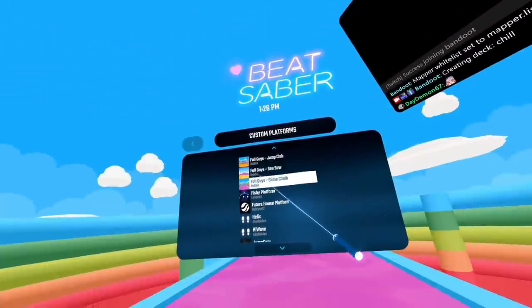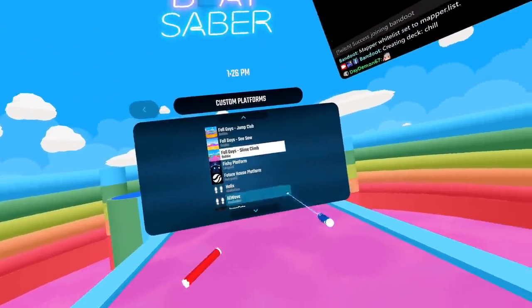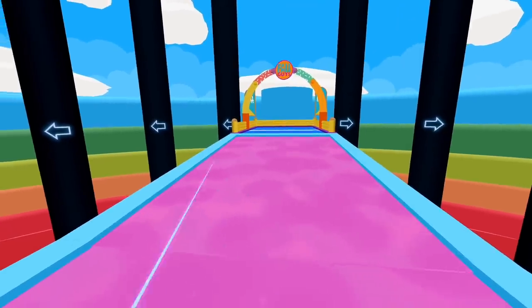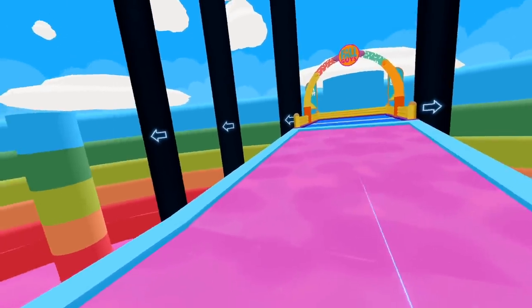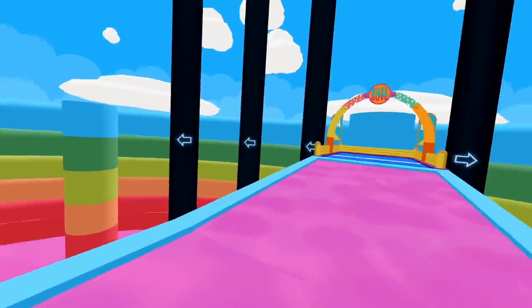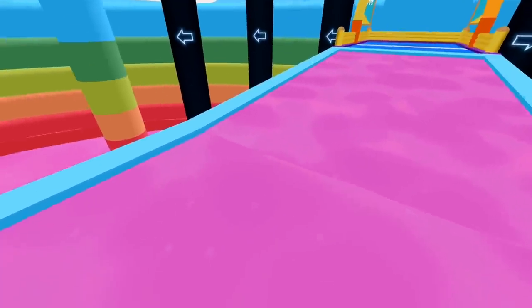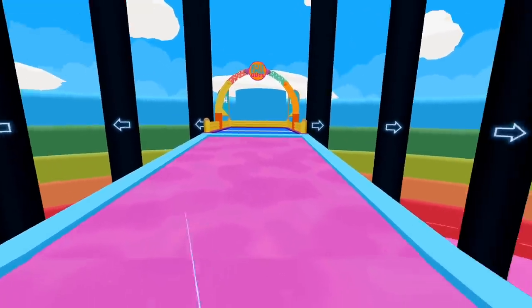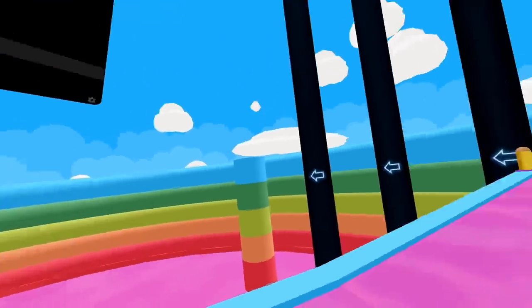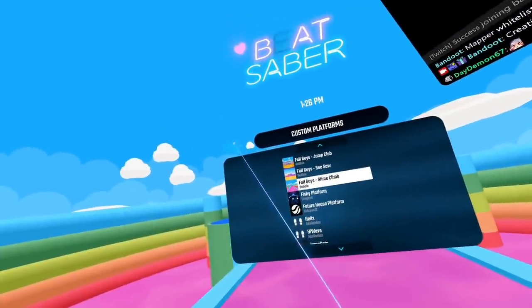And then the last one is Fall Guys slime climb. Oh my god, this is giving me PTSD. Trying to climb the slime climb and getting to this area, to the very end — there's where all the toxicity lies. That one guy is just standing there waiting for you to come up and see if you can get to the finish line. You go up to him, even if you try to go around him and up to the finish line, he grabs onto you and pushes you, slides you off. If you're one of those people that do that, dude, uninstall the game because nobody wants you around.